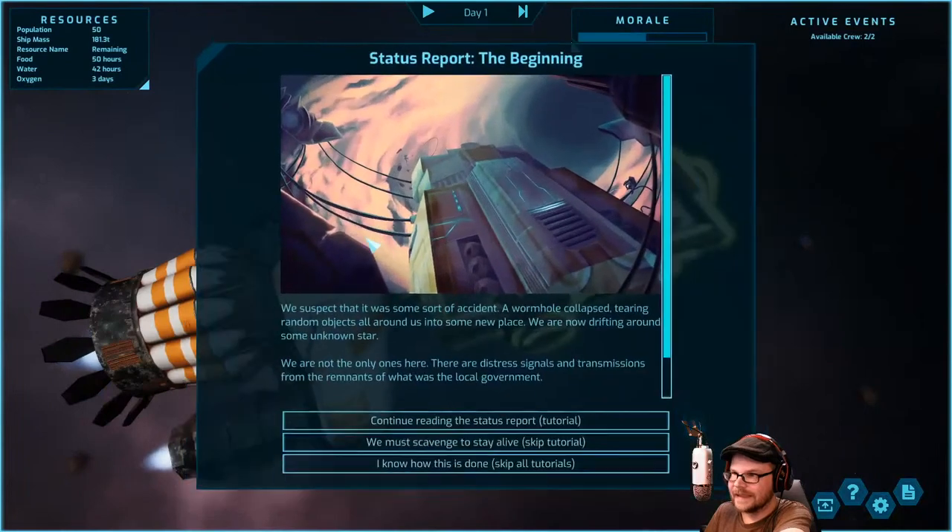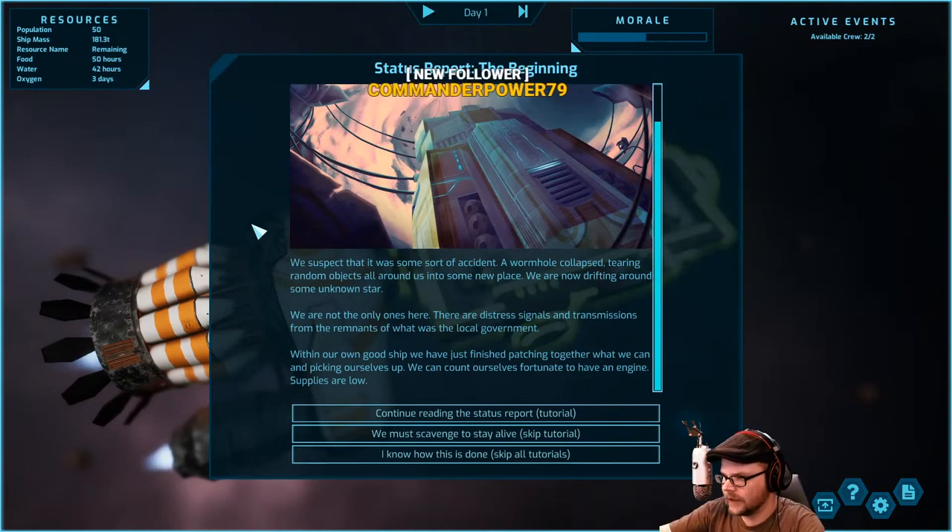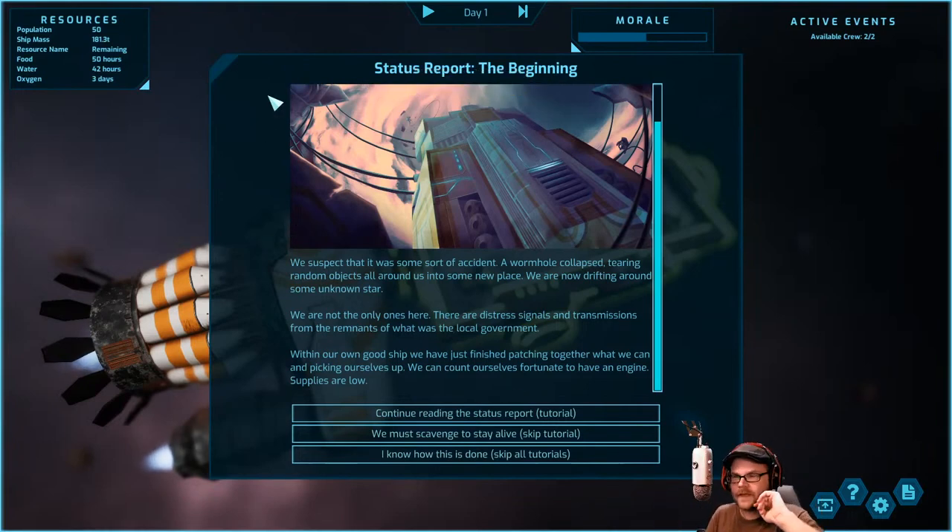We suspect it was some sort of accident — a more collapse tearing random objects into some new place. We are now drifting around some unknown star. We are not the only ones here. There are distress signals and transmissions from remnants of what was the local government. Within our ship we have just finished patching together what we can. We can count ourselves fortunate to have an engine. Supplies are low. Quick rundown: there is a tutorial but it's just a big wall of words.